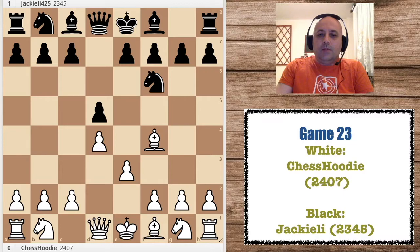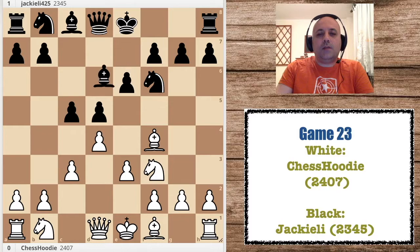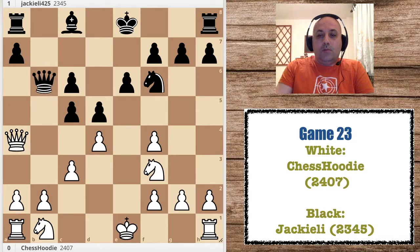I might consider dropping the London, not because of this game, but I'm not really enjoying the positions that arise. But it was part of a plan to play the London in this series, so for now I'll stick to it. c5, c3 — I don't really know which are the best moves here. After the game I checked, and this is not considered a main move, but you can play it I guess.